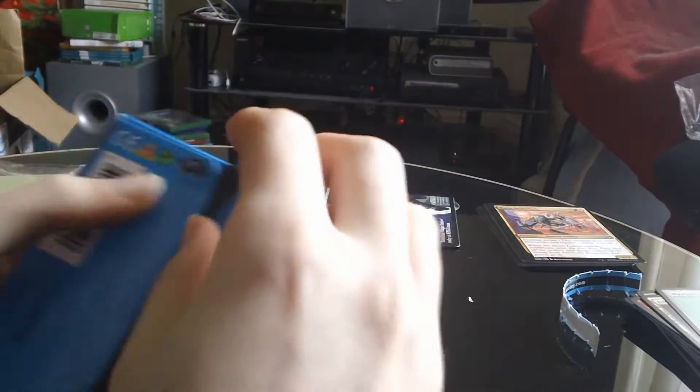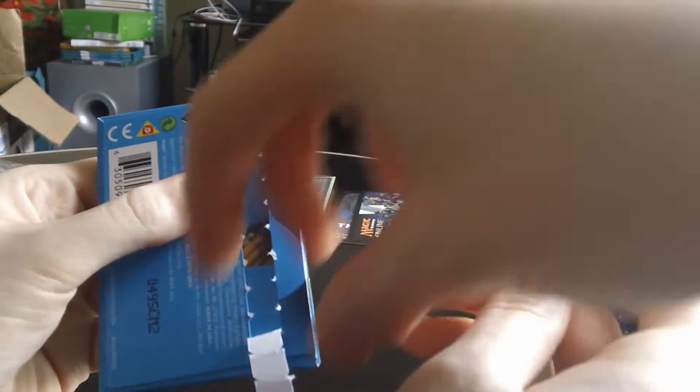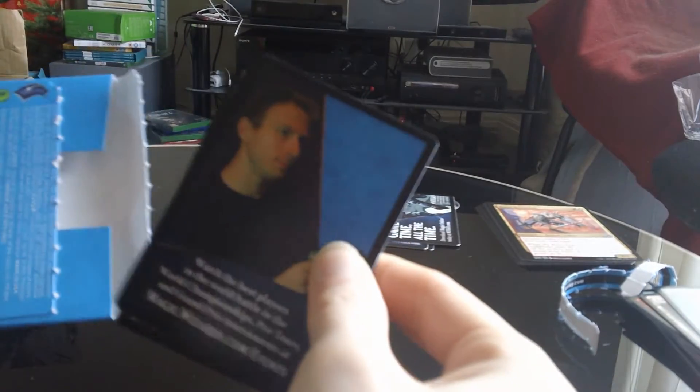With all the packs we've opened, we've had nothing but 20p rares, so that's pretty sad. But anyway, Oblivion Ring as a foil — that's pretty cool, looks pretty sweet. Alright, pack number two. Let's see if we can get that Noble Hierarch, or a mythic of some kind. As long as we don't get the Comet Storm, which is the worst mythic in the set. The way these packs are going, I can imagine it going that way to be honest.